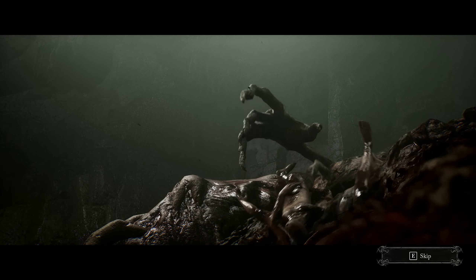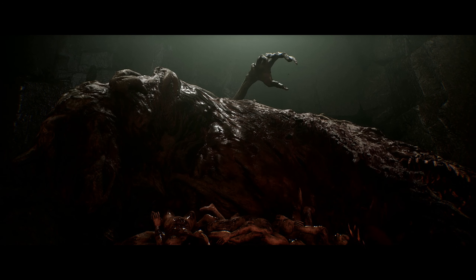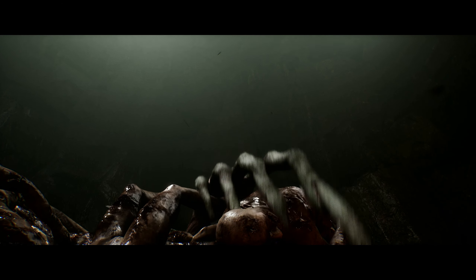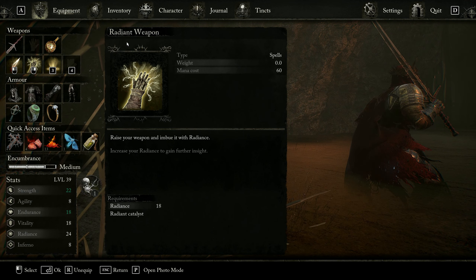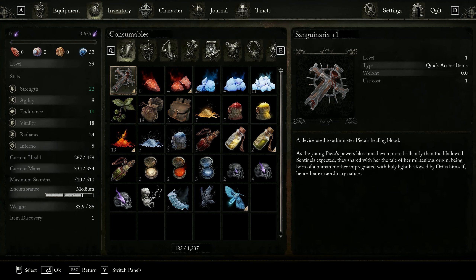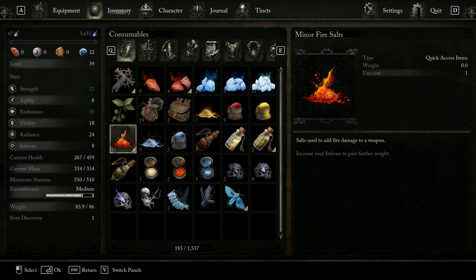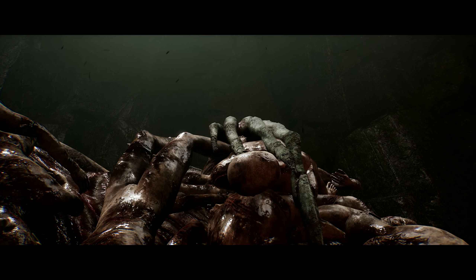First things first, before I even get to the fight, for this you can use either the Radiant Weapon enchantment, or you can also use a Bleed enchantment, or a Fire enchantment. I tested both the Radiant one and the Fire one, but the Radiant one did more damage than the Fire, so I suggest doing that. I'm not sure how good the Bleed one is because I have a Bleed weapon, so that proc did a little bit of damage, so feel free to try that as well.